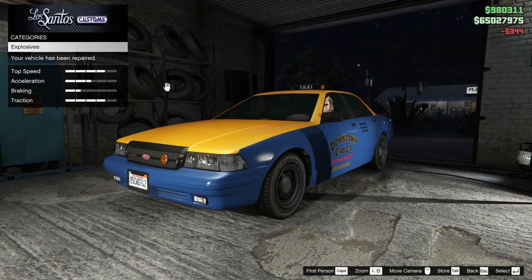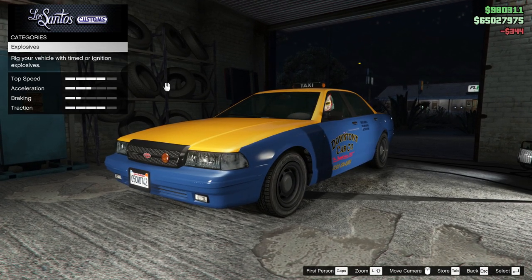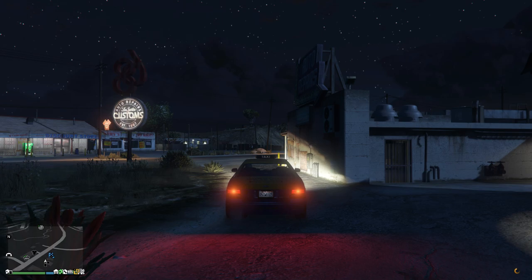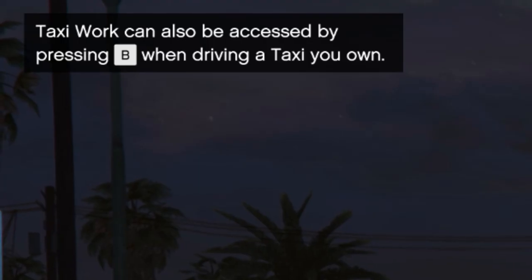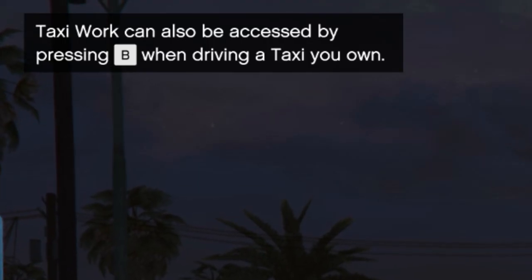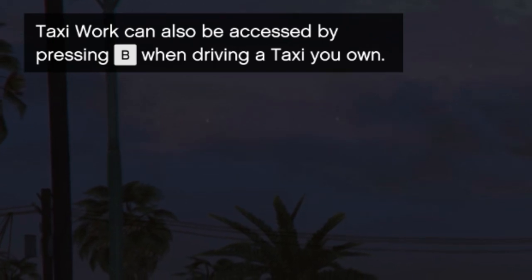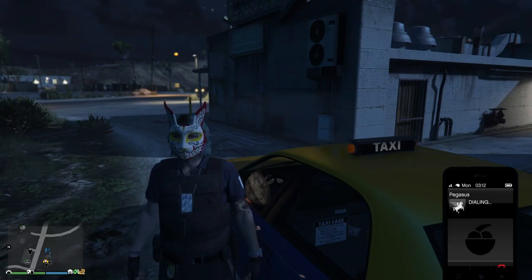Hopefully Rockstar can allow us to perform some customization on a taxi like bumpers, skirting, tires and so forth — that would be a really awesome feature. To start taxi work on your own taxi vehicle, just simply press the right stick button if you're on console or the B key if you're on PC.